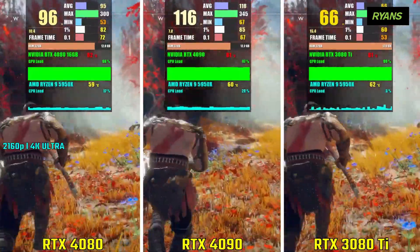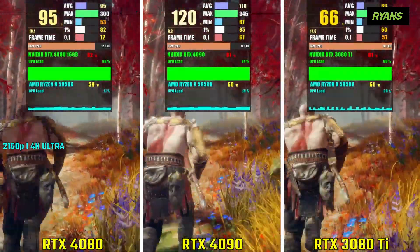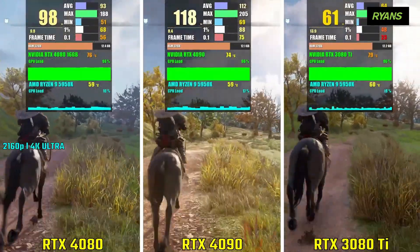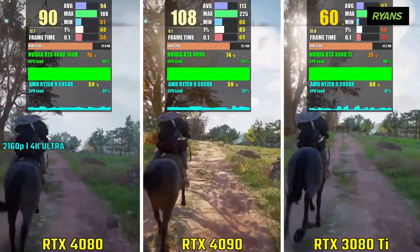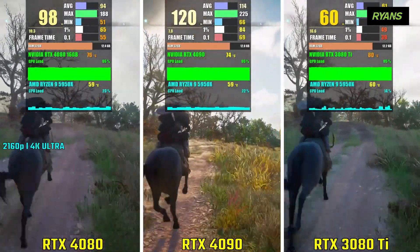In God of War, the RTX 4080 achieves an average frame rate of 96 fps, the 4090 gets 119 fps, and the 3090 Ti gets 66 fps. In Assassin's Creed Valhalla, the 4080 gets 93 fps, the 4090 gets 115 fps, and the 3090 Ti gets 65 fps.